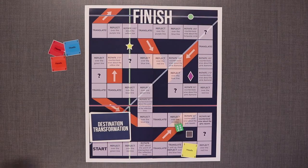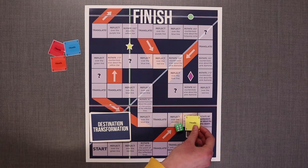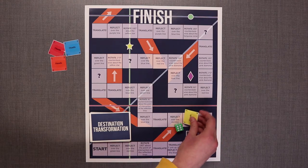If you land on a rotation space, rotate your game piece as directed. If I were to land on this space, I would rotate 180 degrees about the gray square like this. Remember to turn your game piece as you are rotating. Orientation of the game piece matters.